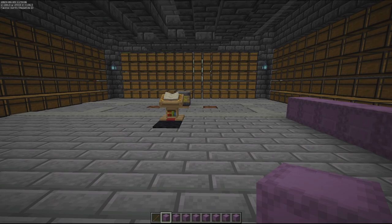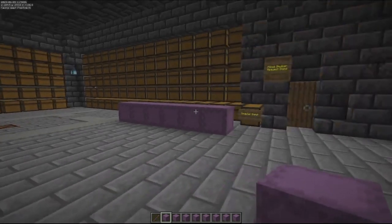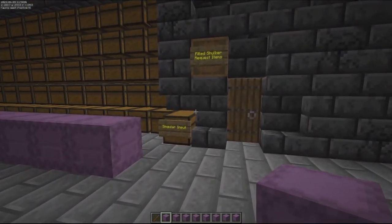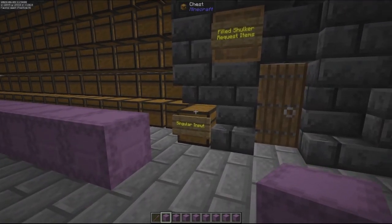I have bulk shulker loaders for the bulk items, a single-item bulk storage area like your standard sorting systems, and a request line to retrieve bulk shulkers without actually having to go into the system and collect them. All of that is down below our feet here, and I have a singular input that can handle both requesting filled shulkers and unloading shulker boxes.